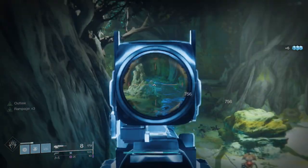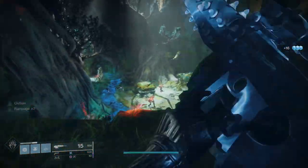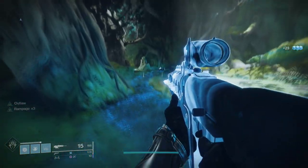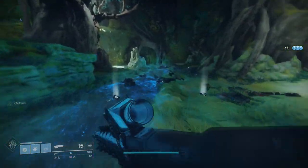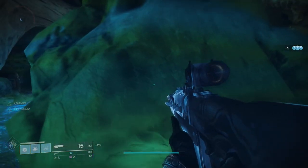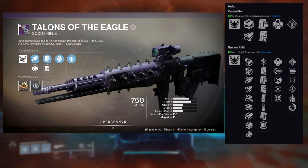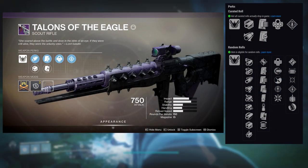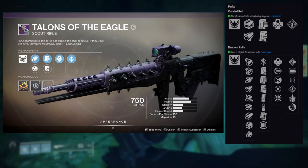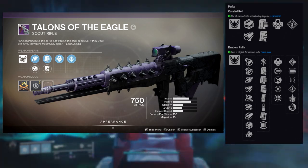The next one I feel like you should have just because of how hard it hits — that's Talons of the Eagle. For me, Talons of the Eagle hits hard. Not only that, but the rolls you can get on it are pretty decent. You also have to remember we got this weapon during Forsaken, so it's not going to have things like Multi-Kill Clip or Rapid Hit. But it hits hard and that's what I love about it. You can get Outlaw with Fully Auto Trigger and then Rampage or Explosive Payload. Outlaw with Rampage is probably going to be the best roll.